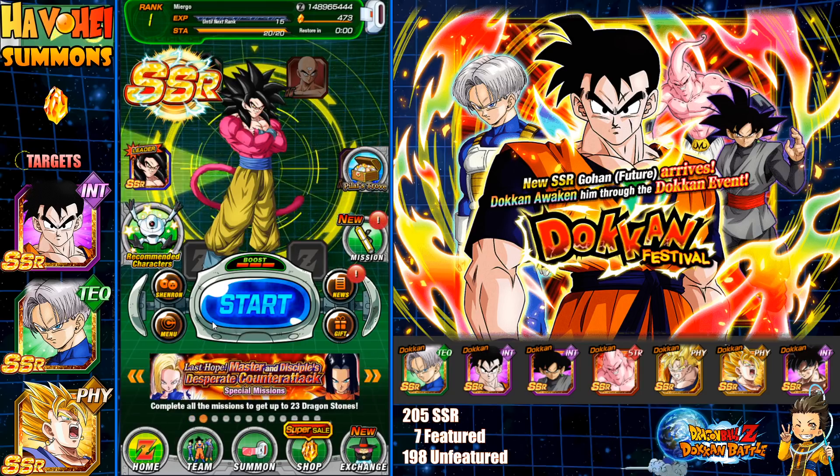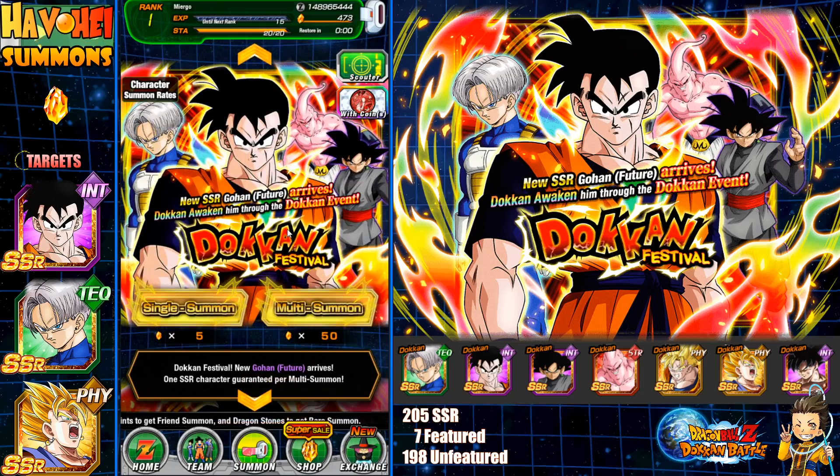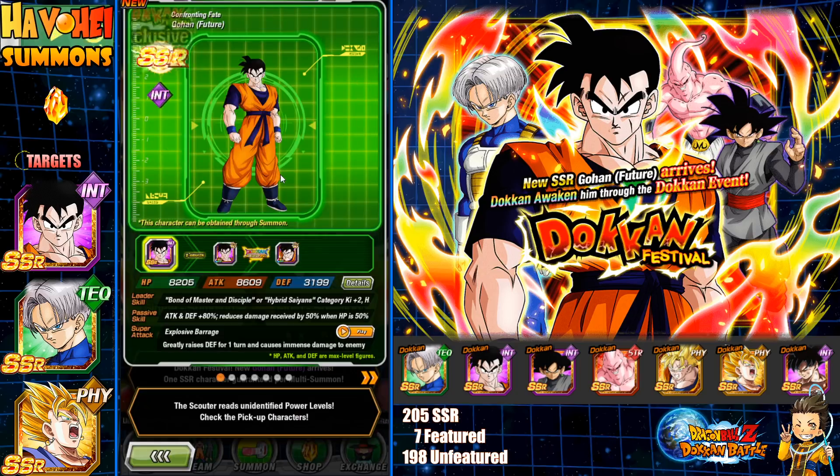One of the big things that jumped out on this banner was that Hit recently came out on a previous banner and was supposed to be on this banner — but Hit is not on this banner. They replaced him, and a lot of people were speculating they were going to swap Hit out for the transforming Trunks, which would make sense given the super class leader and future leader theme.